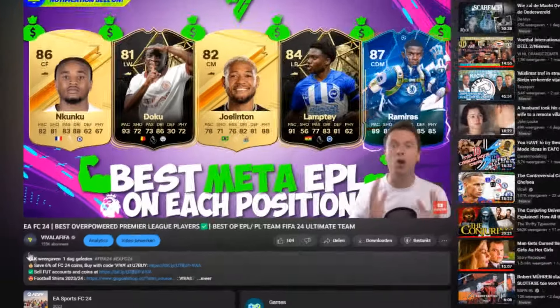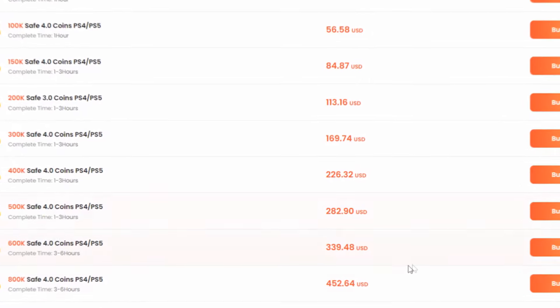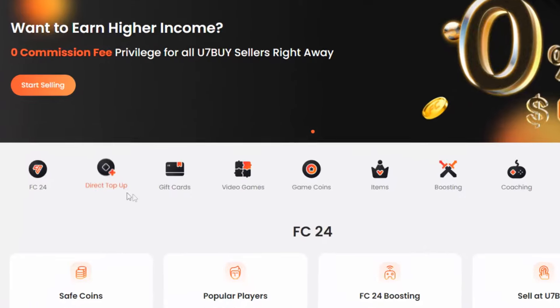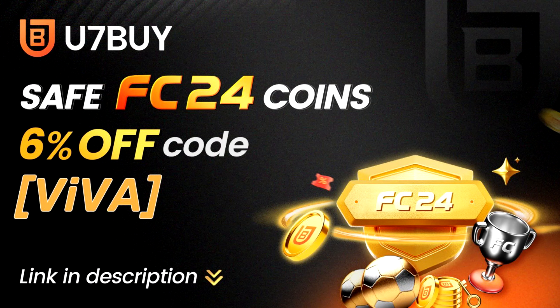If you want to build yourself the best possible strongest team, go to you7buy.com and buy yourself some cheap and reliable FC24 coins. Remember to use my discount code VIVA to enjoy 6% off your deal. Apart from coins, you7buy also provides nowadays games, gift cards, game keys, mobile games, and so much more.